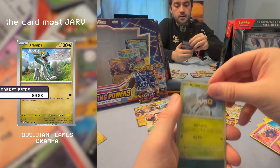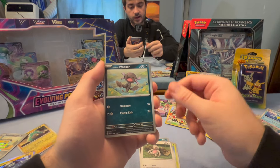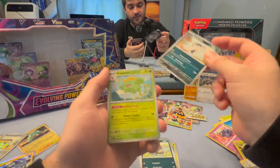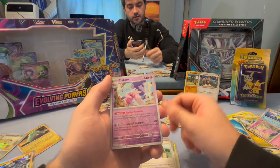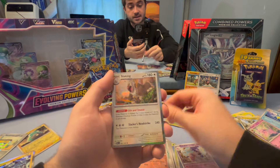Starting with this guy and ending with the best card you've ever seen, I'm sure of it. A Nymble, to a Maschiff, to again a defeated Slakoth — not really ideal. A Bellibolt, a Quagsire — haha, good guy Quagsire. Another Bombirdier, Swablu, Dendra. A Tinkerton with attitude, a Fletchinder with purpose, and a Slaking with anger.